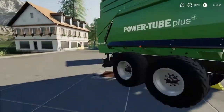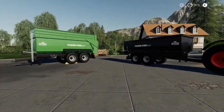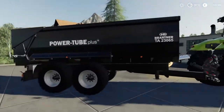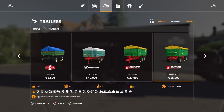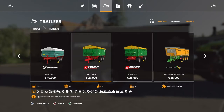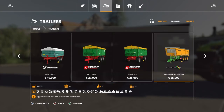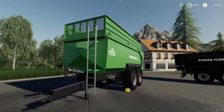I quite like these trailers. The only thing I'd say is, for the capacity that they are, they are very expensive. The standard version holds 22,000 litres and it's 33,000. For example, the AgriLiner holds 21,000 litres — only 1,000 less — and it's 27,000. So you're paying an extra 6,000 for just that 1,000 litres. It's probably on the expensive side, though the bigger one is more value for money looking at the other in-game options.